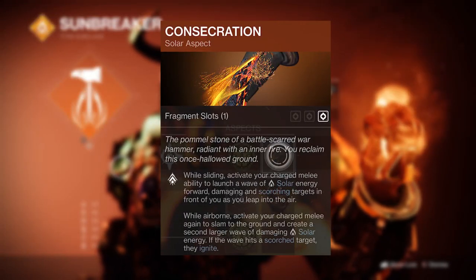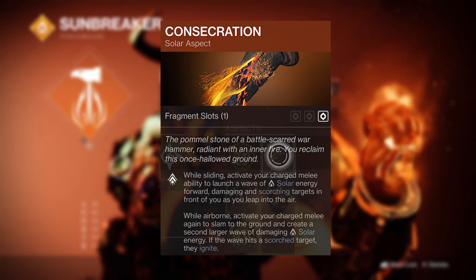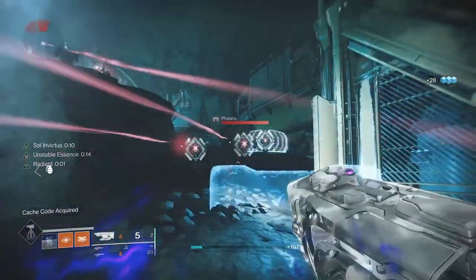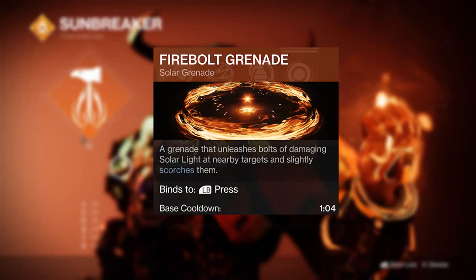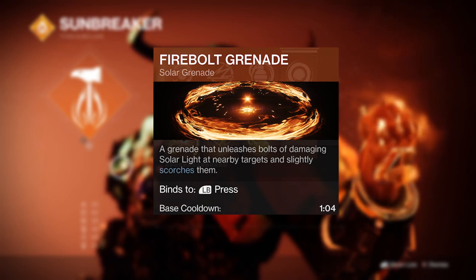Consecration is an absolutely slept-on Titan aspect that dishes out huge area-of-effect scorch and ignition damage to targets, and with the rapid ability uptime you'll be slam dunking fireballs as often as you want, creating sunspots in its wake. You also want to choose the Firebolt Grenade as it too applies scorch and has the shortest cooldown as well.